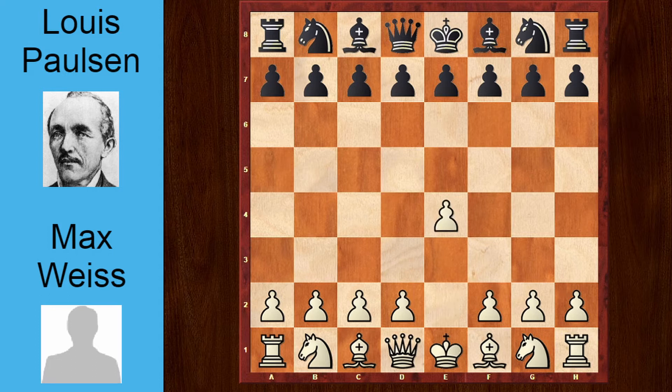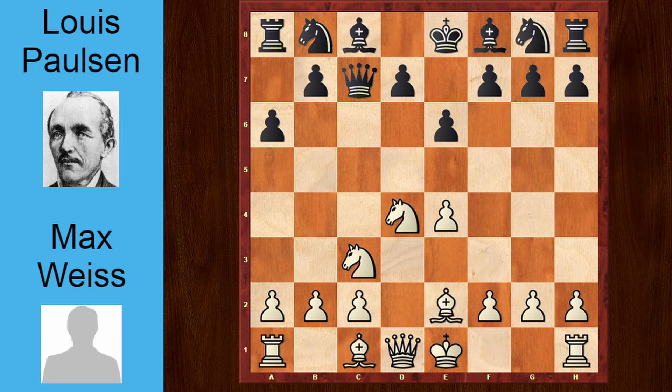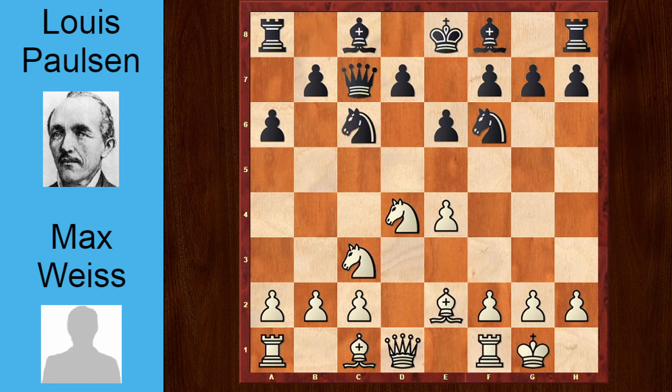The game started off: e4, c5, knight c3, e6, knight f3, a6, d4, cxd4, knight cxd4, queen c7, bishop b2, knight f6, castles, knight c6, a3, bishop b7.